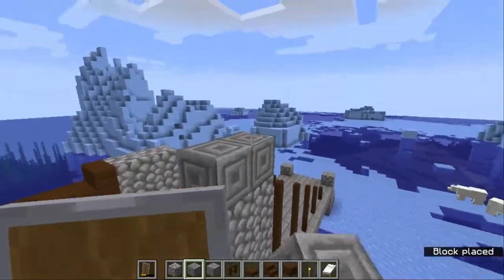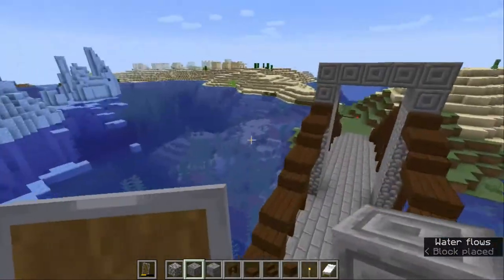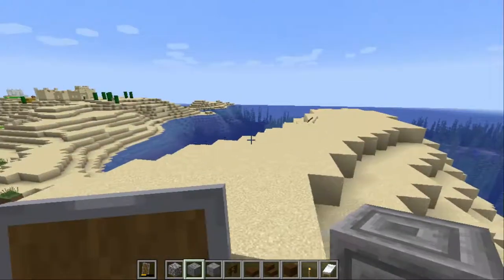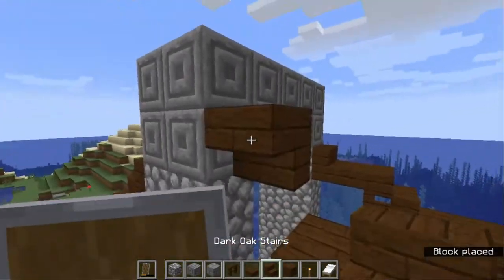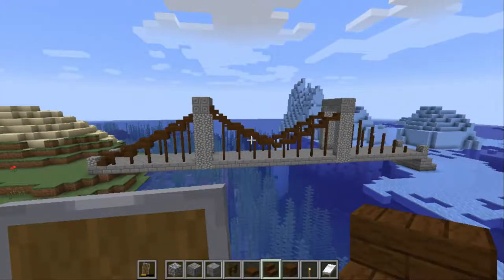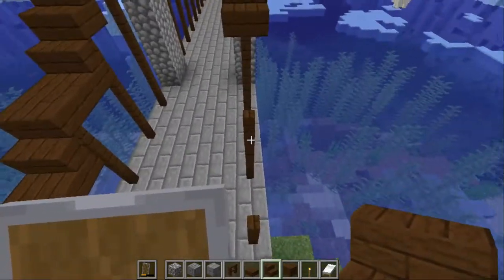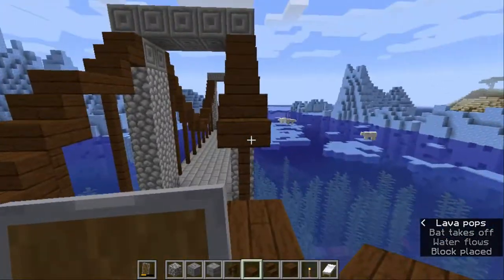A little decoration never hurt nobody, right? I tried the oak planks and stairs on the other side but I didn't really like the way it looks. I'm just making it a little higher — I think it looks better if it's a little higher and a little deeper in the center. It's really hard to explain this part so hopefully the way I'm showing it in the video is helpful. So there she is!